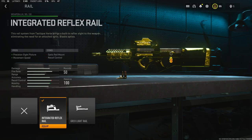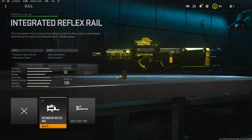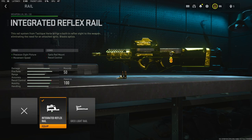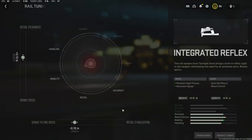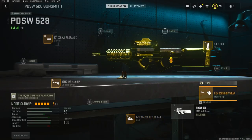Jumping down into the rail, I am using the Integrated Reflex Rail. It adds a little red dot sight and also gives you a lot of movement speed. In the tuning, I added 0.10 pounds to the recoil steadiness, just so I don't lose a lot of sprint speed, because you already run like a slug in this game. And for the sprint-to-fire speed, I took away negative 0.19 inches, just so I don't run out of that recoil stabilization we added on the underbarrel.